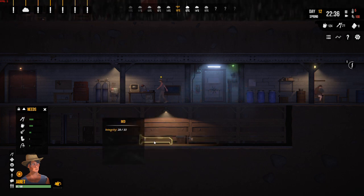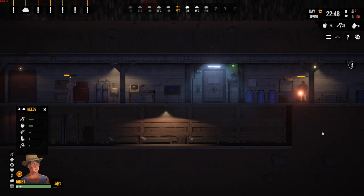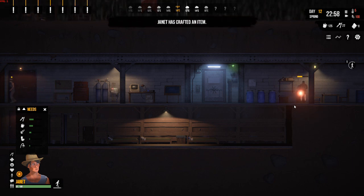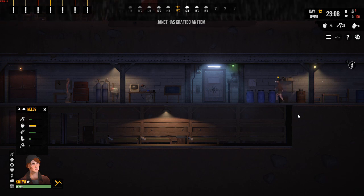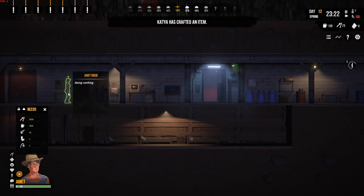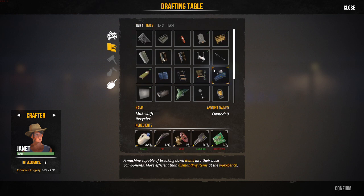27 out of 28 and 16 out of 16. You can see that different people built each of those beds and each one has a different degree of integrity. As people level up their skills, the integrity of the stuff that they build improves. Make note when you're playing of who has the ability to build the best integrity items and use that person rather than anyone else.